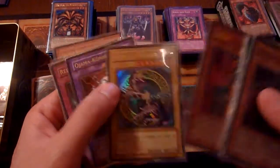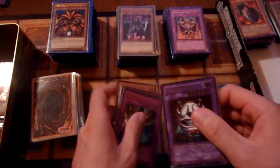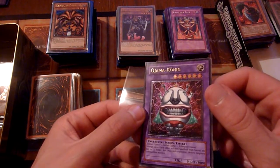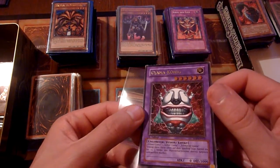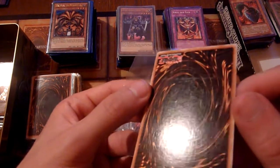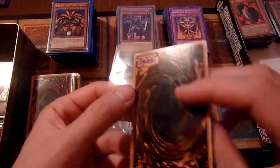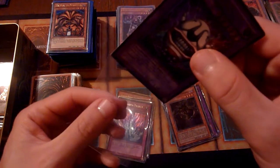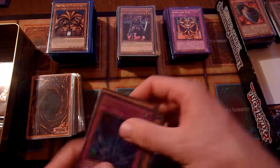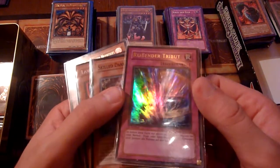Still a cool card. We have a Jarmaking in Ultimate Rare, first edition. Unfortunately the condition is not too great — the edges and the corners took quite some damage, and the back is a little bit blunt. Not as clean as if it was freshly out of the pack, but nonetheless it's an old-school Ultimate Rare in first edition.